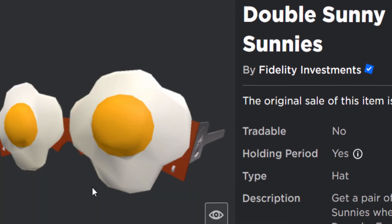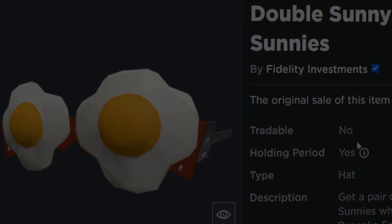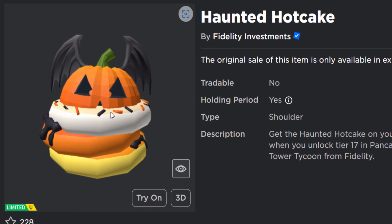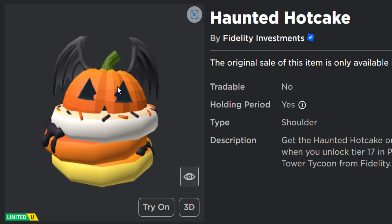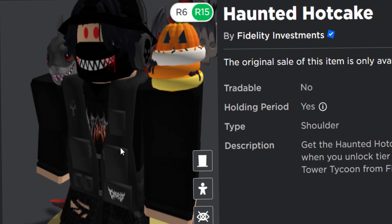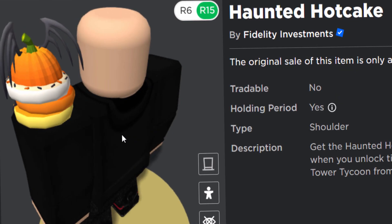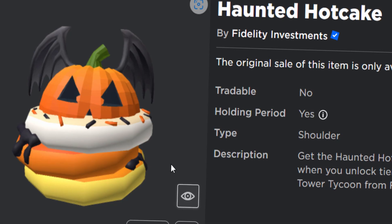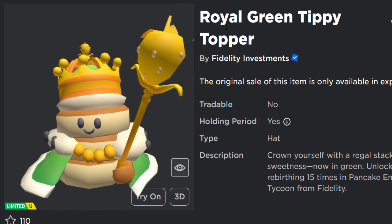I'm going to show you how to get this - there's loads of stock apparently, it's not too difficult. The next one is the Haunted Hot Cake. It looks like they messed up the texturing - they didn't shade the pumpkin smooth, they just left it as low poly, which is a bit weird. It would be a cool pancake snack thing but as an item it's not that great.